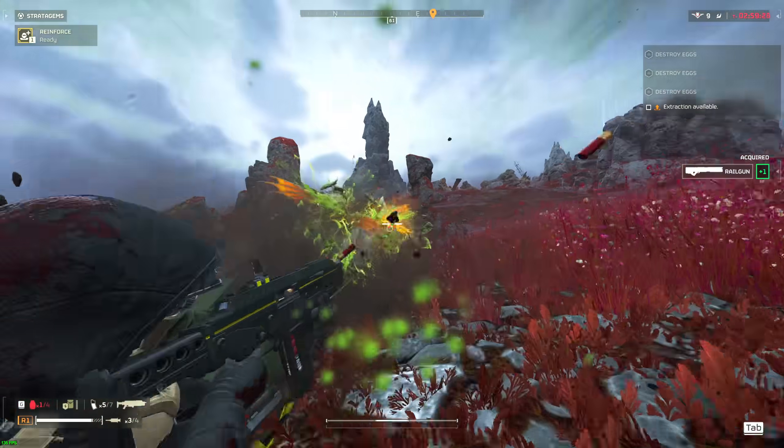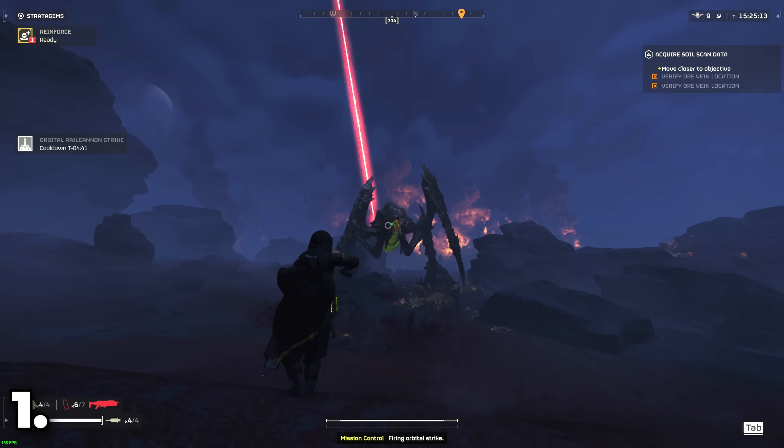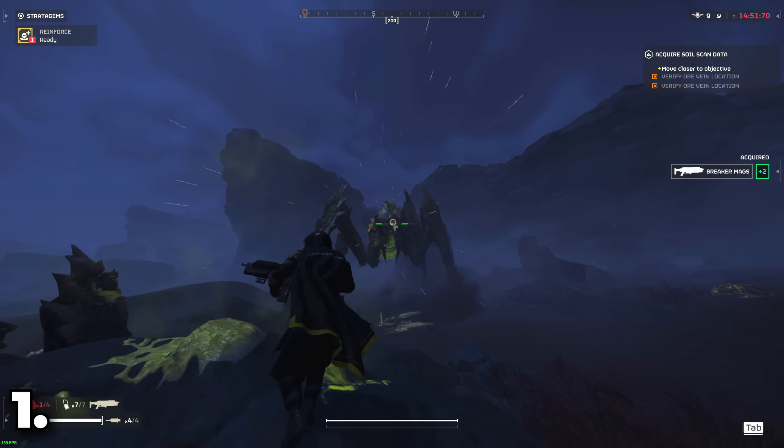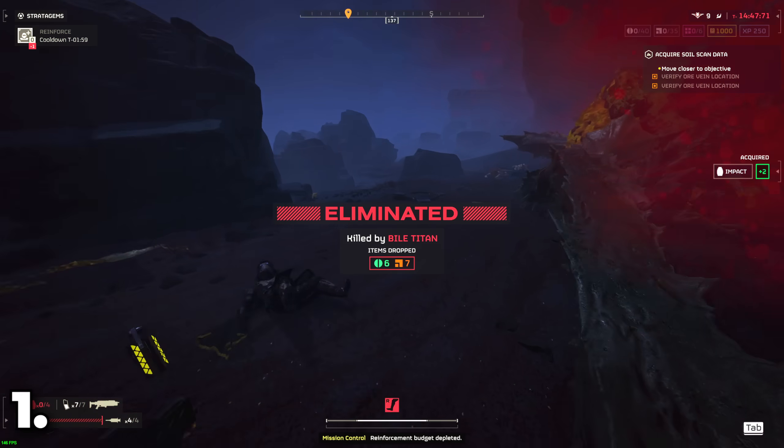Here are 51 advanced quick tips that will surely make you a better Helldiver. Rail Cannon Strikes can one-hit every enemy in the game except Bile Titans, but a couple of well-landed grenades after a Rail Cannon Strike can easily finish off the job.